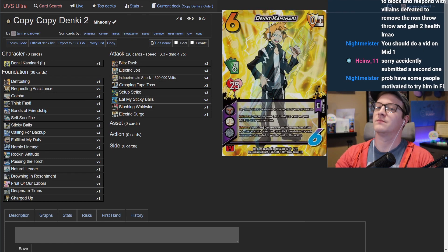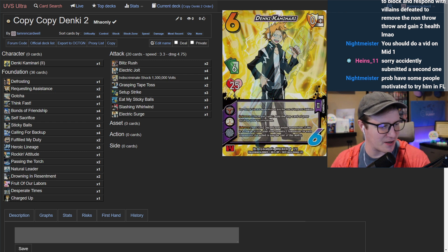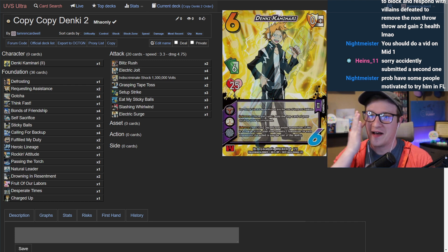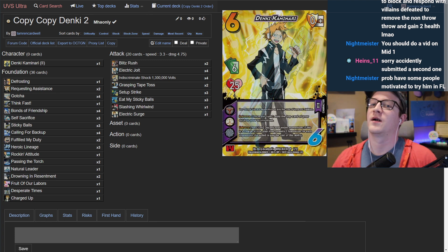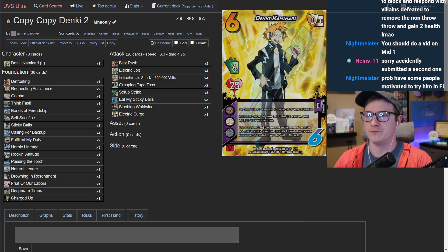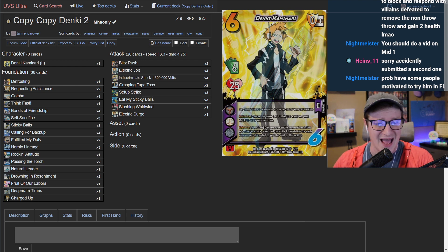Host greets the guest and introduces this week's topic. Last week was Kirishima week, this week it's Denki week. They're doing a deck doctor on the guest's Kaminari list — Kaminari 2 — which has different foundation and attack choices than the host's previous build. The host asks for an elevator pitch on the deck.